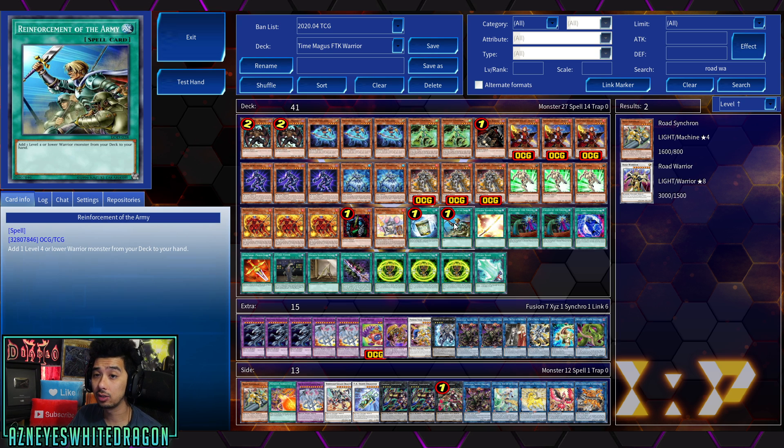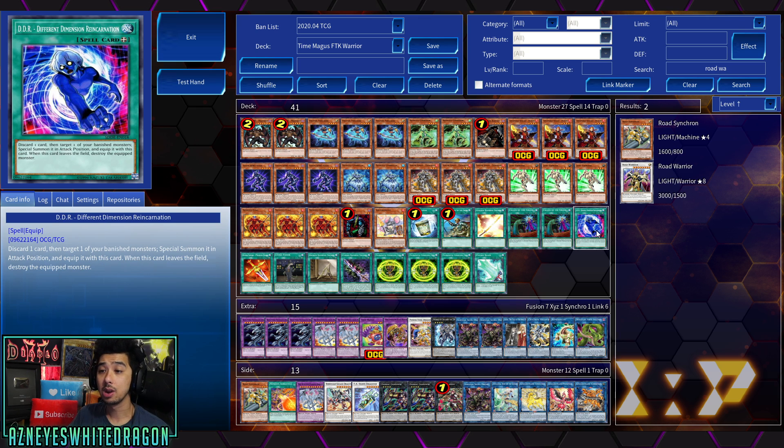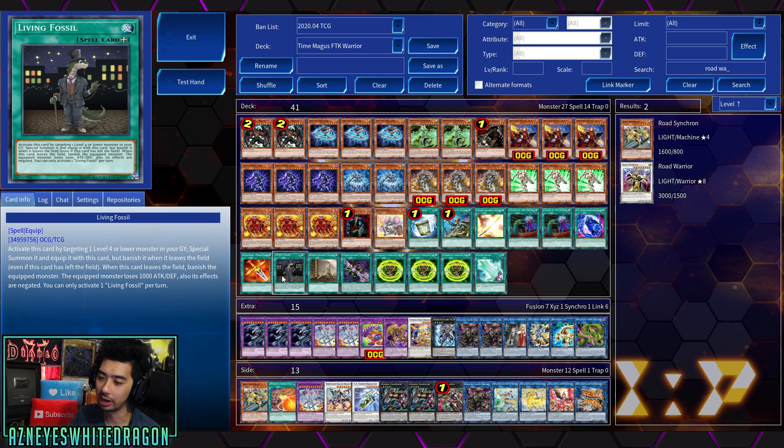Cyber Stein obviously you need. Then we've got Squeak Knight, Instant Fusion, Reinforcement of the Army, and Golden Bamboo Sword. We have two copies of Called by the Grave, but you can run three. We have Different Dimension Reincarnation just in case your opponent has a hand trap — this lets you play through one negate. This deck can only really play through one negate, depending on when they activate it. With Called by the Grave you can maybe play through two if you have DDR or something. Then we've got Living Fossil and Broken Bamboo Sword.